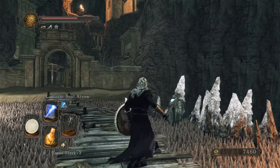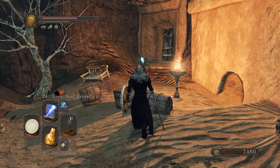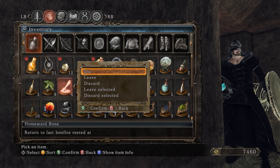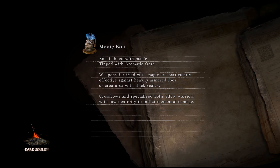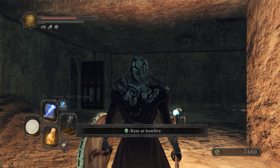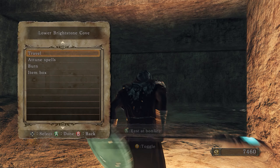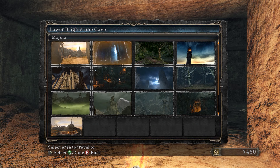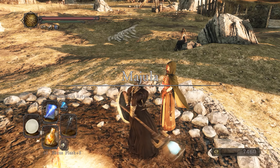Now I'm going to the next area. I've thought a lot about this — I don't want things to be too easy early on because I don't want to breeze through everything. We should progress through the Lost Bastille since that area is fairly easy. But first I want to go to Majula because there are some things down in the well I want to get. They're fairly easy to get to early on — usually people go there after killing the Dragonrider.